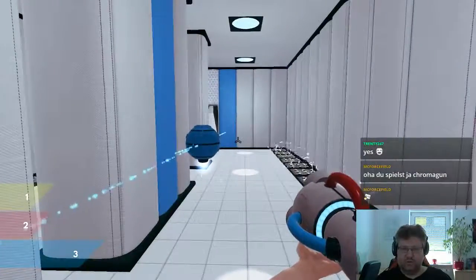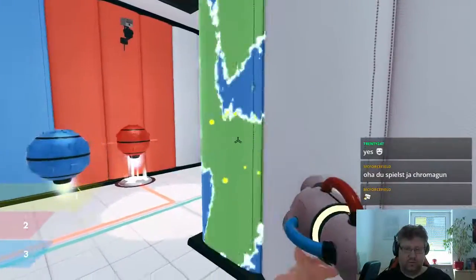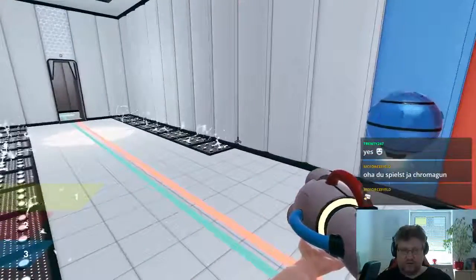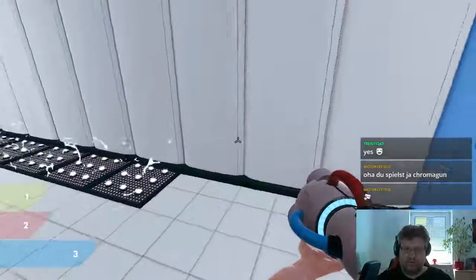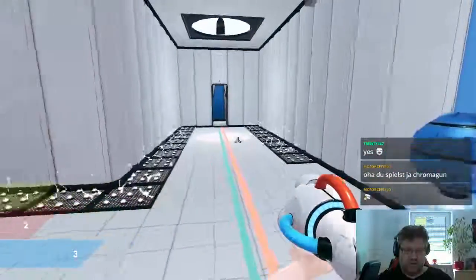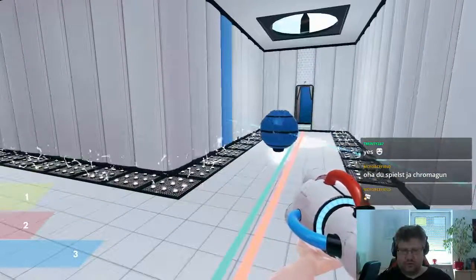And then maybe even painting that one blue. And then just repainting that one and repainting that one. And now I have to be careful, I think. It might get a bit difficult. Actually, I think I really want to paint that one blue so it will help me to get this one into position. Like I said, I really have to be careful not to move it into here. I think painting this one blue should do the trick.